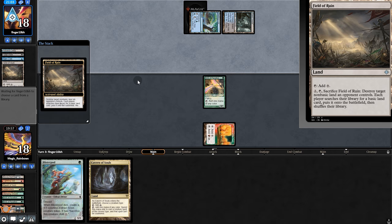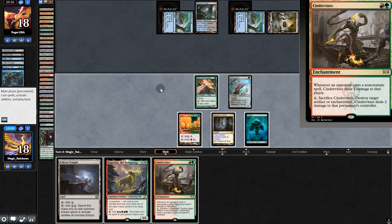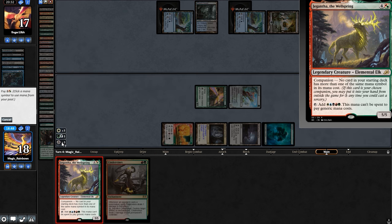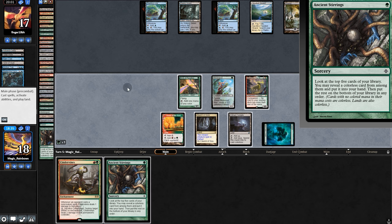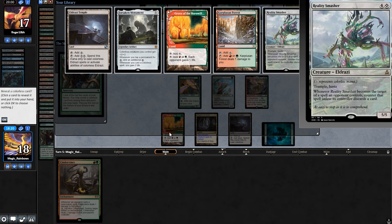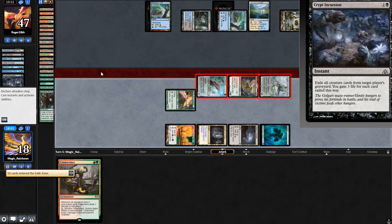Opponent has a Field and hits our land. Archive Trap — we pull Temple, play Blister, and put Jegantha in hand. They mill us for eight. Cinder Vines is not bad, but we'll swing for one. Then we play the horse thing — I recognize it from Two Dudes One Horse. We'll Stirrings to play it and grab Smasher. We'll spank for 11. They gain a bunch of life — that's a lot of life.